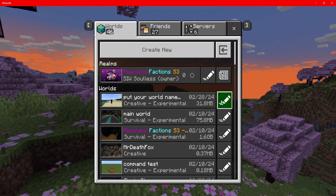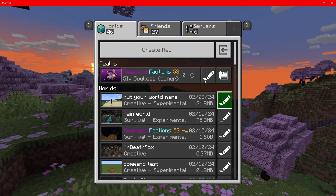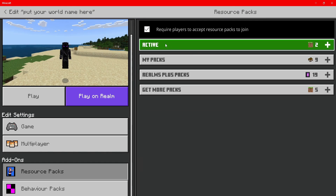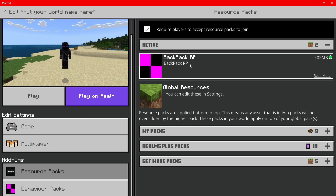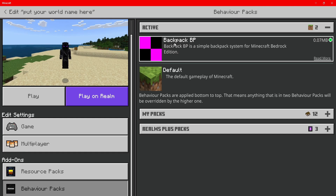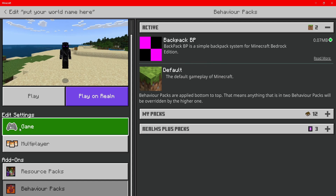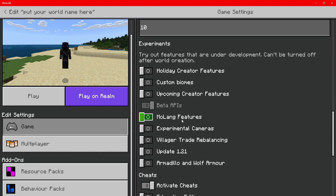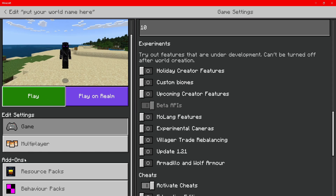When you load up Minecraft, click the little pen marker next to your realm or world. Go to resource packs and add the backpack RP to your world, then go to behavior packs and add the backpack BP as well — that's very important. Also, go to edit settings, click on game, and make sure that beta APIs are turned on, as this uses item dynamic properties.